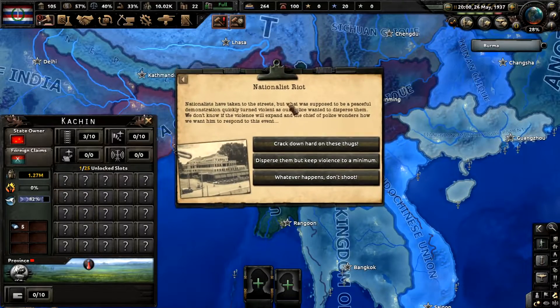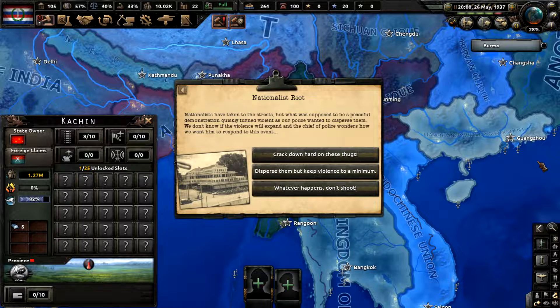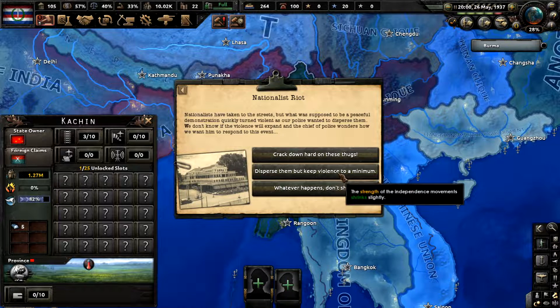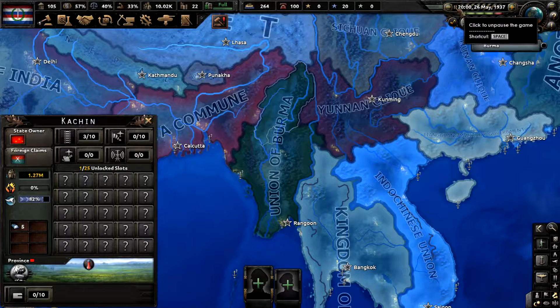Nationalists riot: nationalists have taken to the streets, but what was supposed to be a peaceful demonstration quickly turned violent as our police wanted to disperse them. We don't know if the violence will expand, and the chief of police wonders how to respond. We'll choose 'don't shoot' — the strength grows, independence strength goes down. We'll definitely go for the strength option.